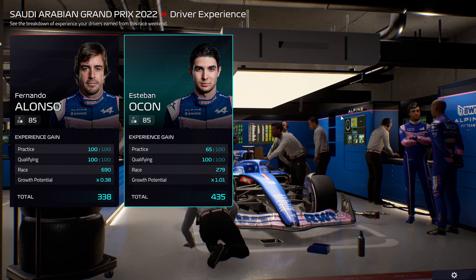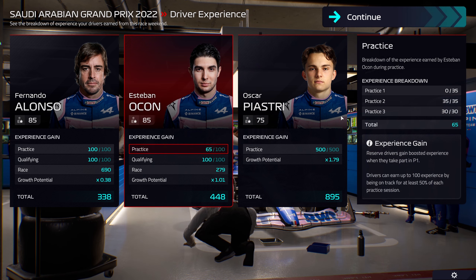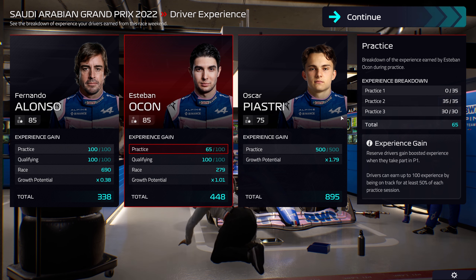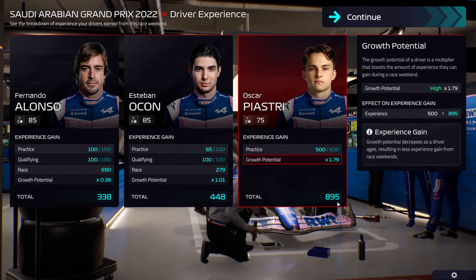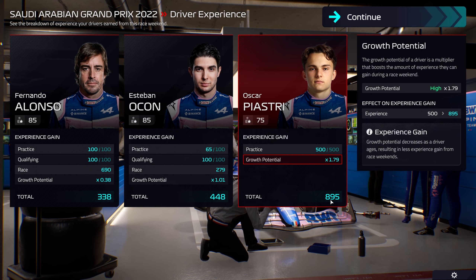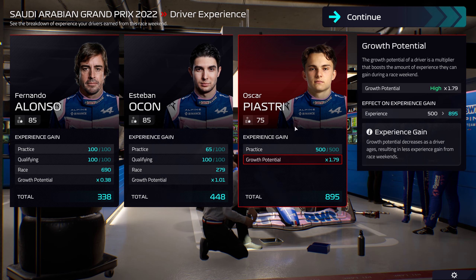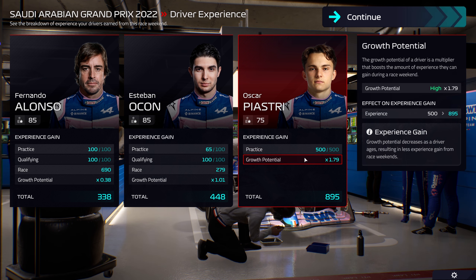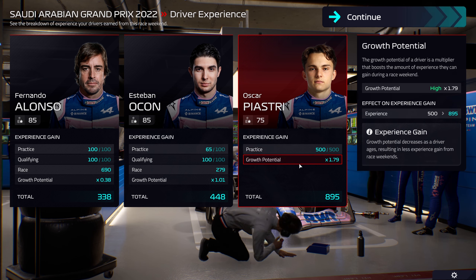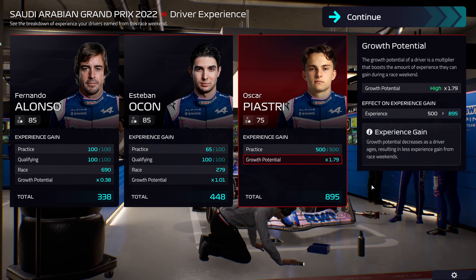Here we are at the end of the race and this is the driver experience screen you all know. Ocon got a bit less experience because he wasn't in FP1, but Oscar Piastri, because of his growth potential, got a lot of experience — 895 in total. That's why it's pretty useful to put your reserve driver, especially if he has a good growth potential, into your FP1 seat and sacrifice one of your existing drivers at least once in a while.